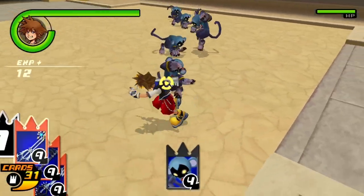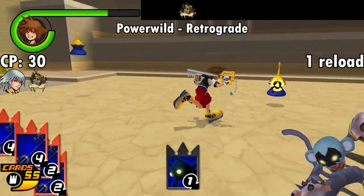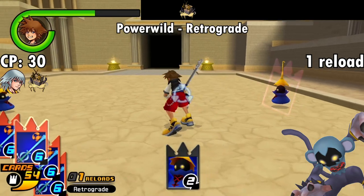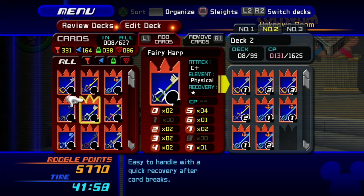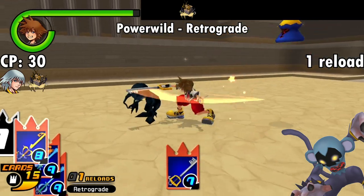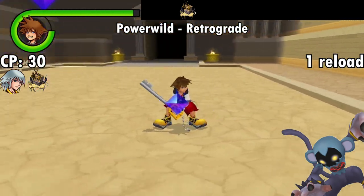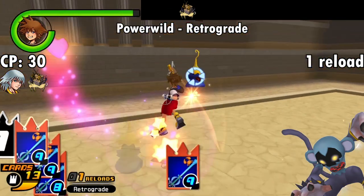Here we have the Power Wild, which has been relegated to Olympus Coliseum. The Power Wild's ability is Retrograde, which reverses the value of each card — so 1s become 9s, 9s become 1s, 2s become 8s, 8s become 2s, and so on. Zeros are not affected. Initially I thought this was a bad card, and it would be if you slapped it onto a deck of high-value cards. But if you purposefully make a deck of 1s, 2s, and 3s, this card gives you a deck of 9s, 8s, and 7s. It only lasts 1 reload, which sounds underwhelming, but you can avoid reloading a lot longer when you have so many low-value cards. You bypass the card point requirement and still get the benefit of high-value cards, so for early game mob fights and even boss battles, you can't go wrong with this.